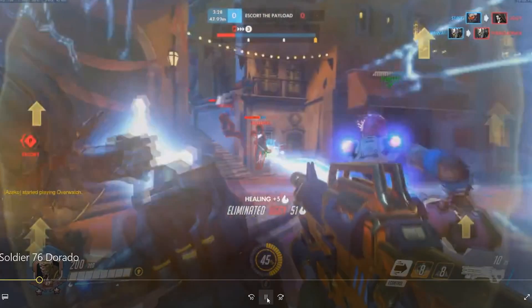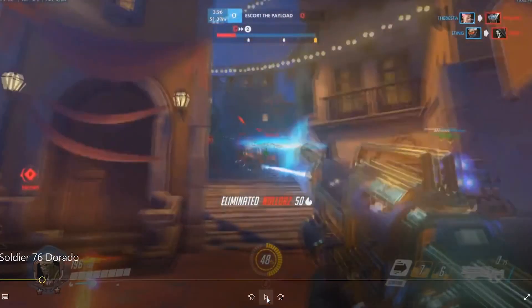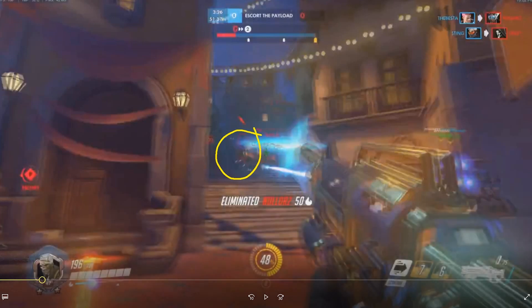What's going to happen is this McCree is going to get away. We kill that Symmetra, but this McCree gets back into this alley right here, and we kind of lose our chance to get a shot on him, because this is actually a Roadhog. It's a little bit low resolution, but that's a Roadhog, and we don't really want to be peeking at that Roadhog.